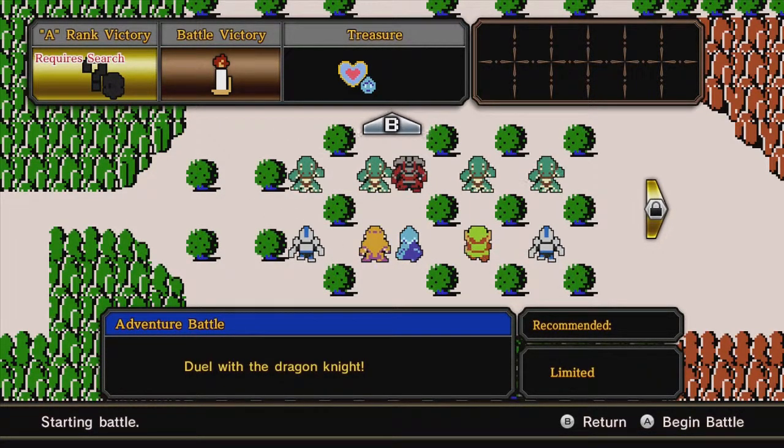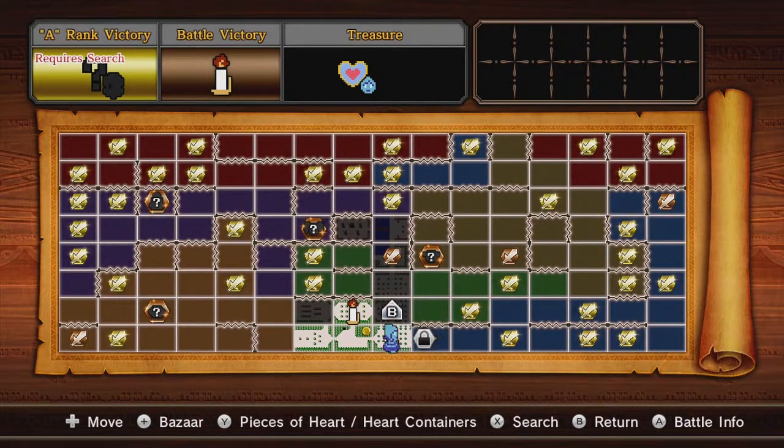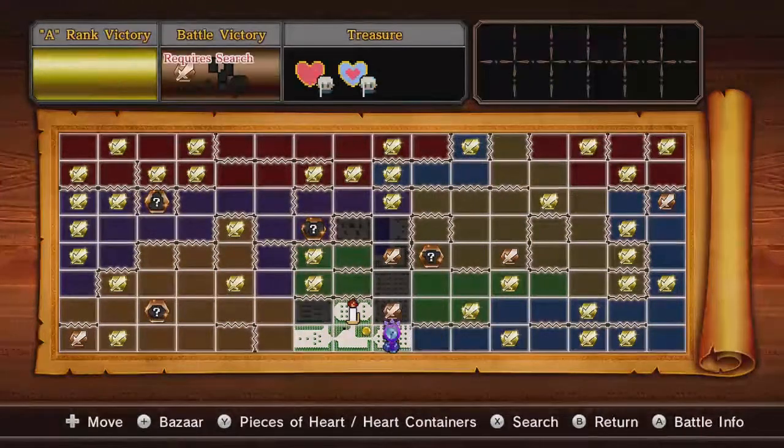In this case, I think it is a heart container. But we don't have any item cards, so I don't think I'm going to be worrying about doing any searches. I'm just going to try to go straight for the weapon that Link unlocks.